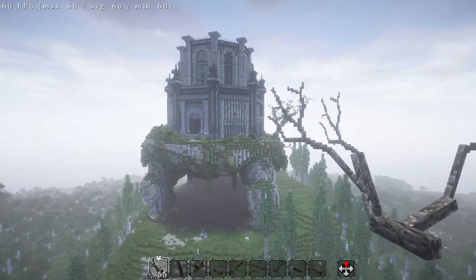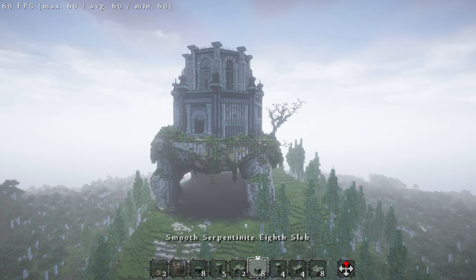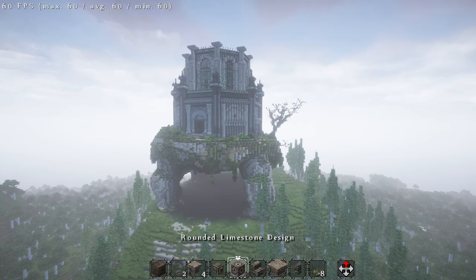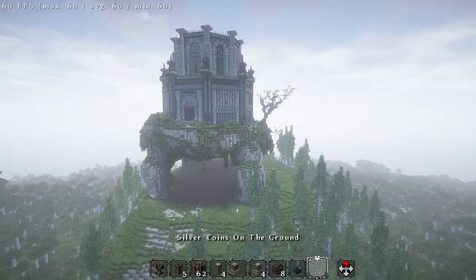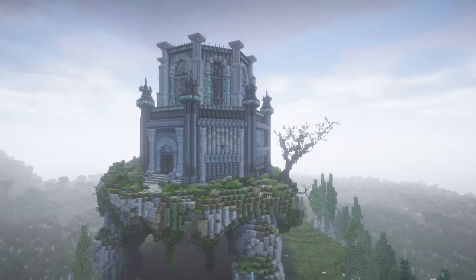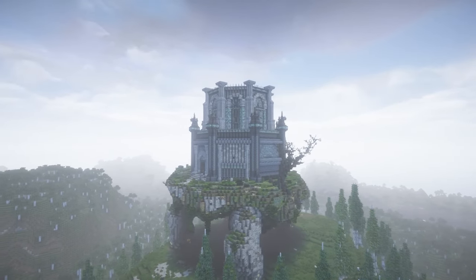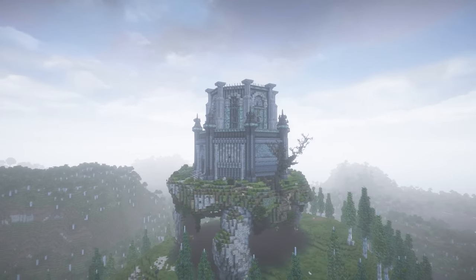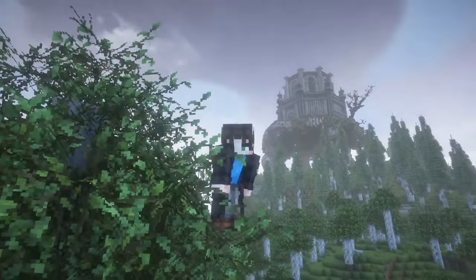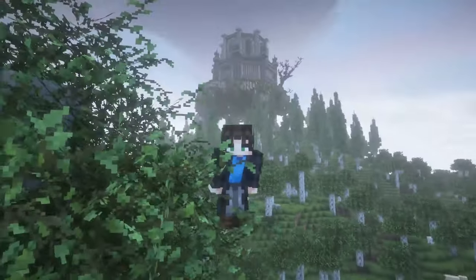Something that was really helpful in this detailing process were the Axiom tabs. There are so many blocks and block variations that having easy access to them when pressing shift was incredibly helpful, and I would absolutely recommend using them if you are working on something like this. I'm incredibly happy with this result — I didn't expect to enjoy it as much. So let me know if you'd like me to do some more stuff with Conquest Reforged in the future. If you liked the video, don't forget to click the button. This has been Calvin, and I will see you in the next one.